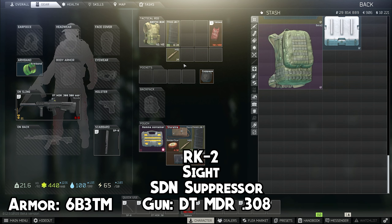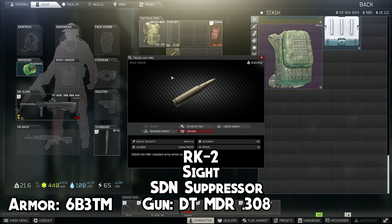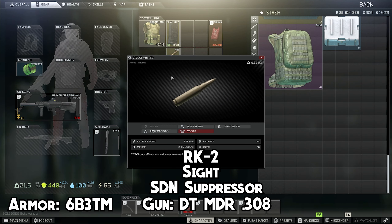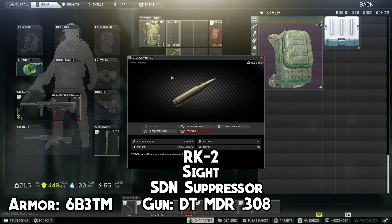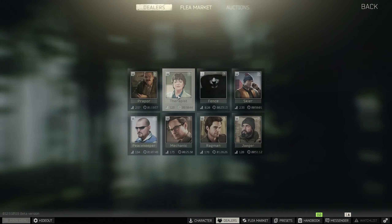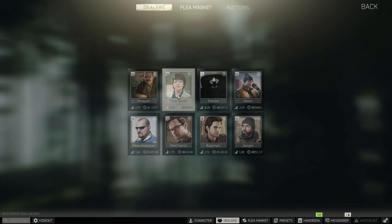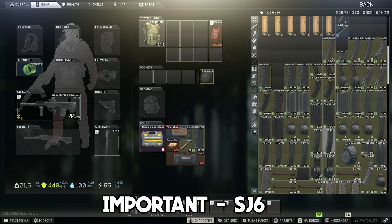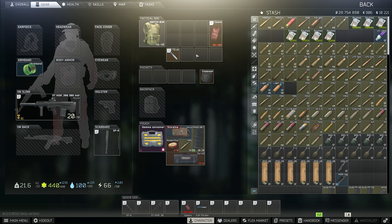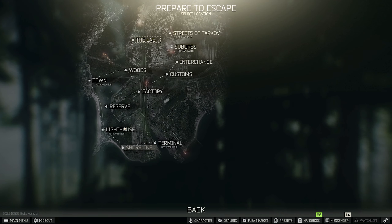You want to bring one mag in your gun and one extra on your gamma or in the rig — whatever. Two mags is enough. Only use M61 for Killa; you can one-tap him with it. M62 got nerfed — they reduced the amount of pen so it's like M80 now. He has level 6 in his face, so one mag in the gun and one extra couple of M61 is enough. Also make sure you don't forget SJ6 — it's very important to farm Killa because there's always other people farming him at the same time and you want to get there ASAP. SJ6, rig, one gun, two mags — that's the best loadout to farm Killa most efficiently.